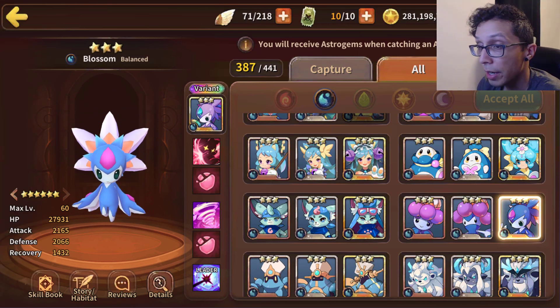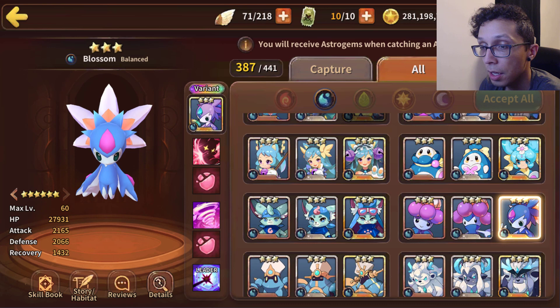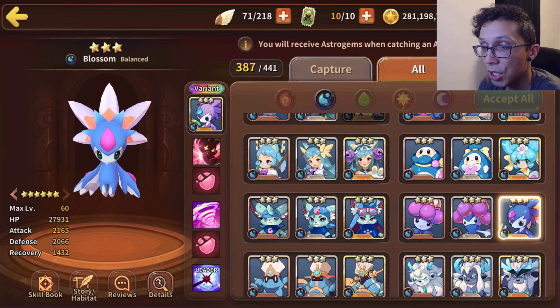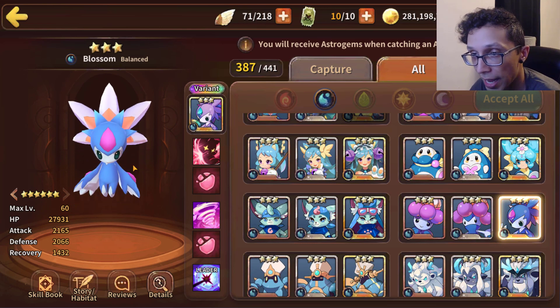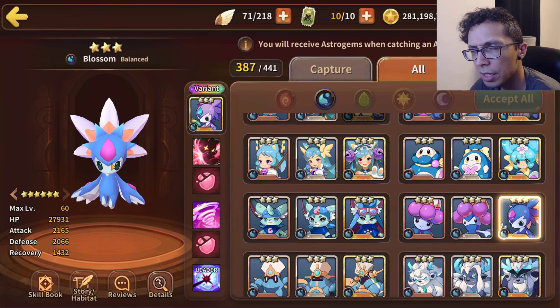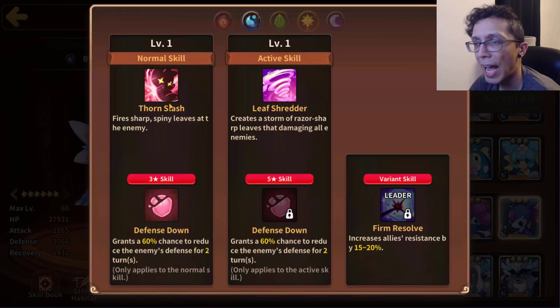Moving on to Water Seedler — a balance type coming in with 28k HP, 2.1k attack, and 2k defense. Seedler's animation is pretty cool, got a little bit of Jirachi action from Pokémon back in the day, for any of you who remember when Pokémon was good. But anyways let's take a look at the skills.